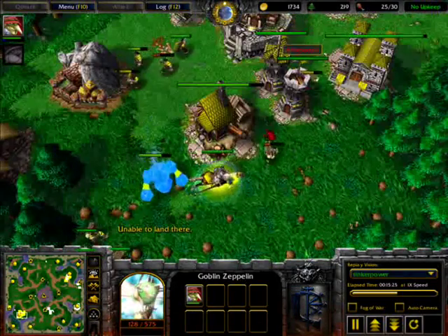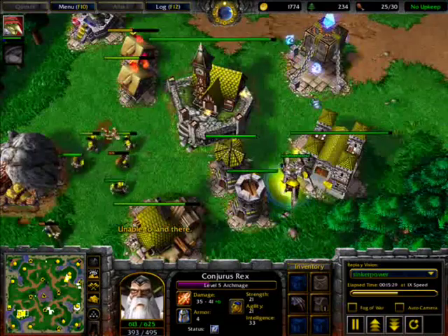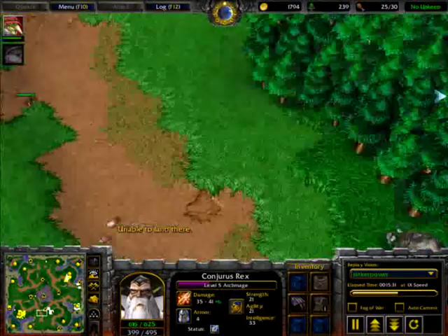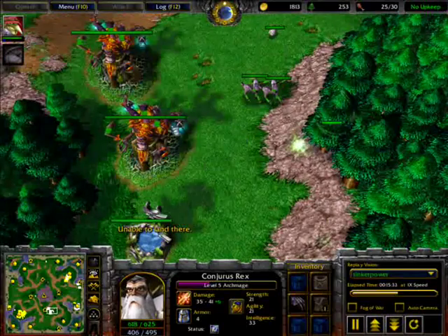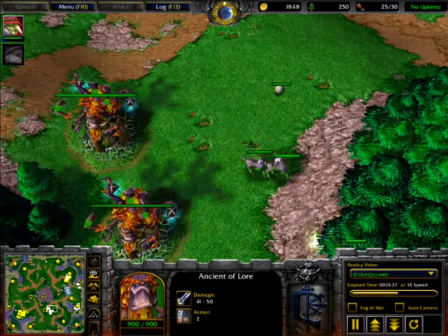He doesn't have much mana over here — cannot use any spells it seems. The Archmage — yeah, he can go inside and outside from his base now. Two drives ready and a lot of gold; he can make a lot of units right now.